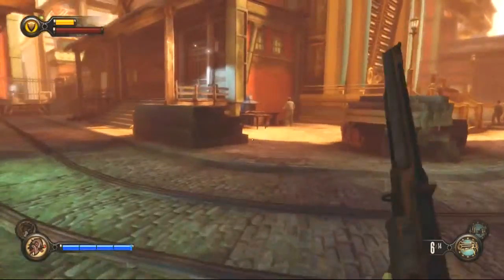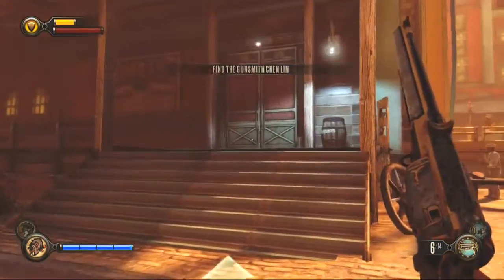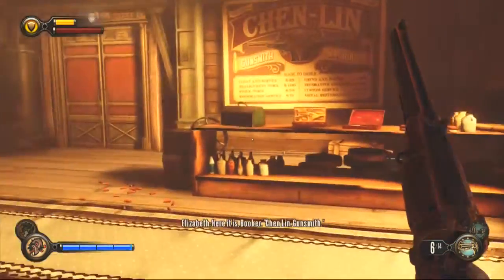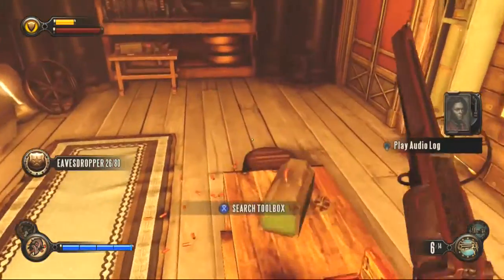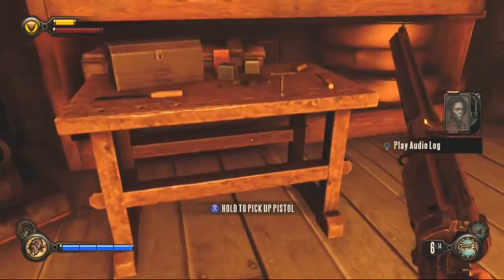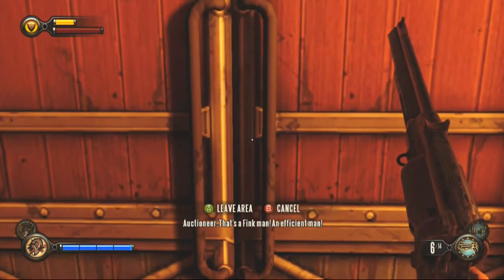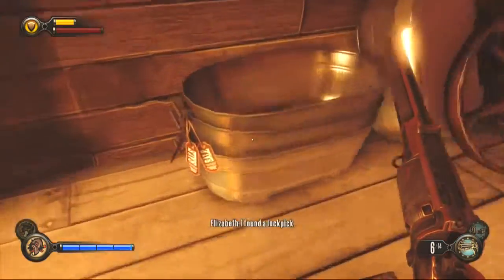Where do we go? He's going this way, apparently. Into here. Hello. Into a gun shop. Can we come back here? I haven't explored much of it.